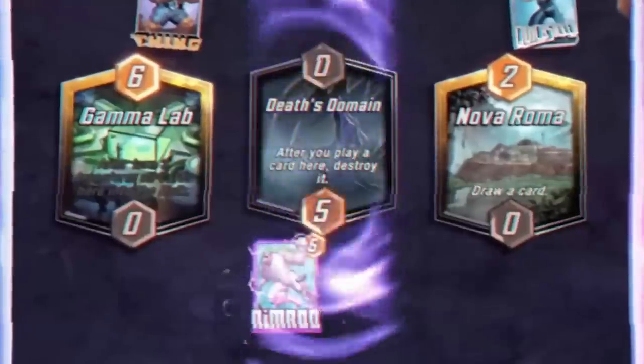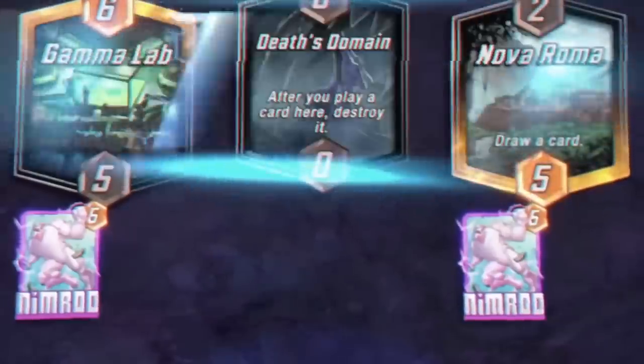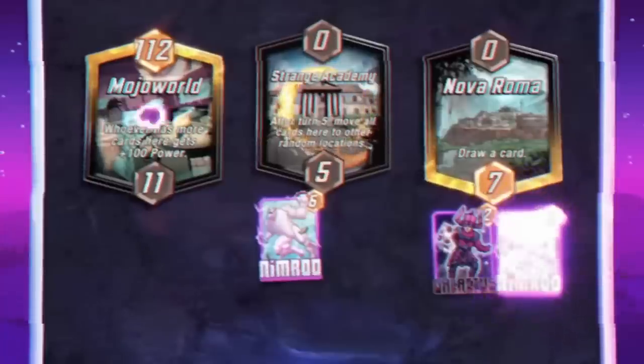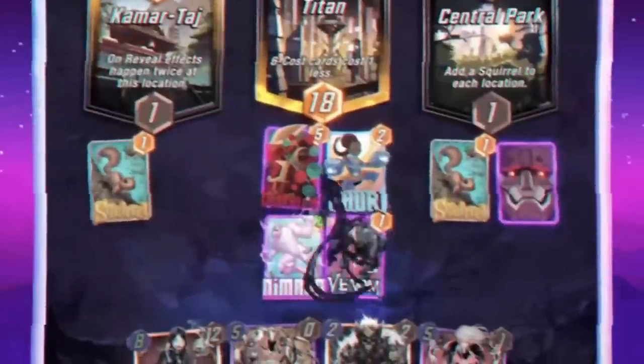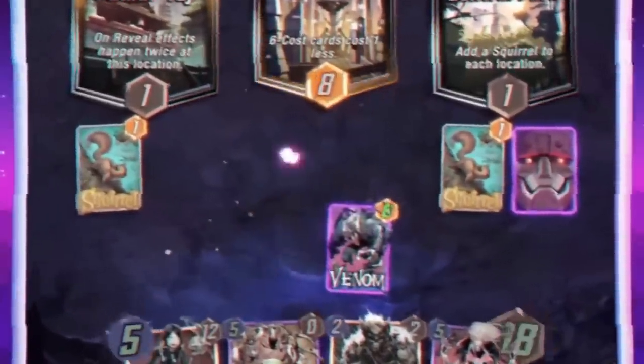Nimrod is a five energy, five power card. When this card is destroyed, he adds a copy to each other location. The word 'copy' is huge — anything you do to affect Nimrod spreads both positive and negative, usually resulting in positives with cards like Shuri and Forge. For pool one and two, destroy needs a lot of help early, so it's a definite buy. In the late game, I think he's going to add a lot to Galactus players and Shuri players. Nimrod is going to find a ton of homes and open up the destroy archetype even further.